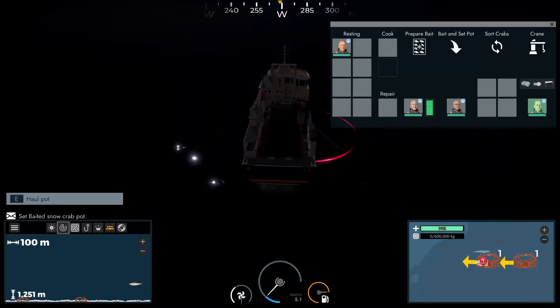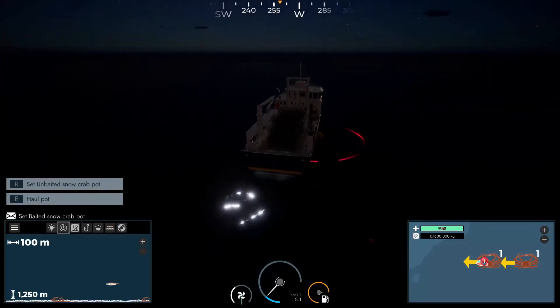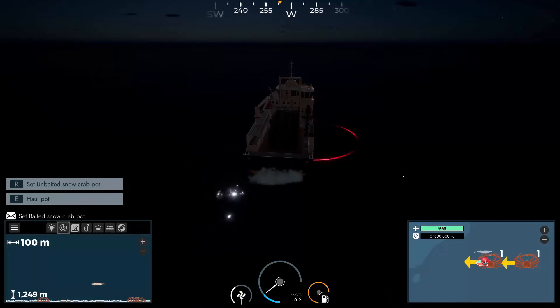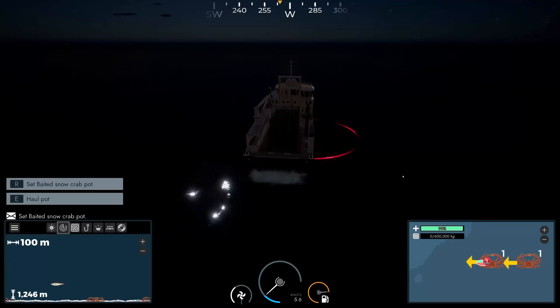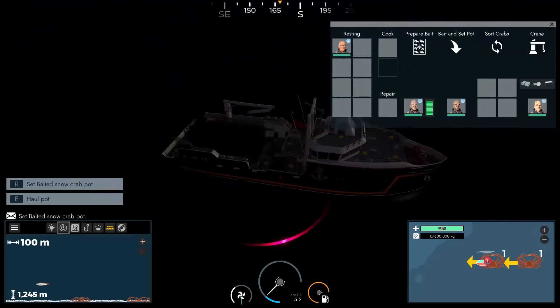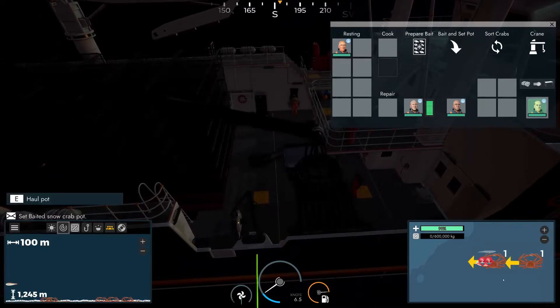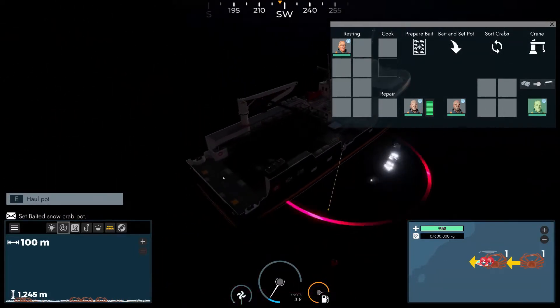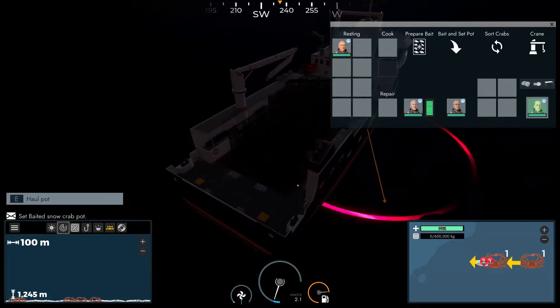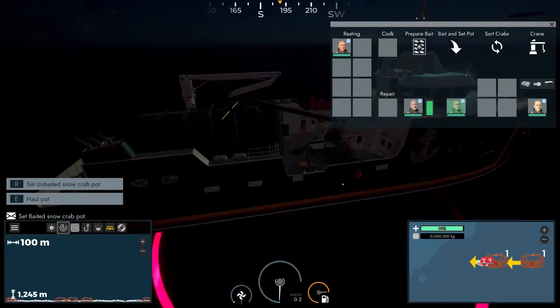I think we're just going to drop these in a straight line. Our guys will do most of the work — pretty much all we have to do is just click R. I don't know how long I should be spacing these out, but maybe every couple I'll leave like an hour or two. Is that next pot ready yet? Oh, there we go. There's quite a few of them out there. With 126 pots, I think we should be able to get quite a lot of crabs.